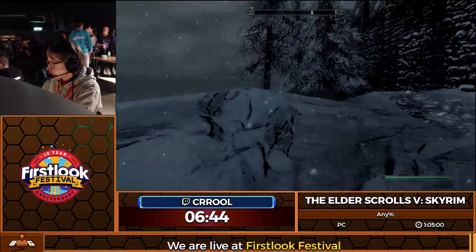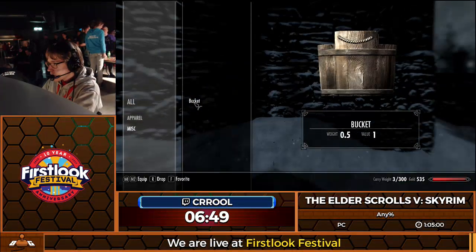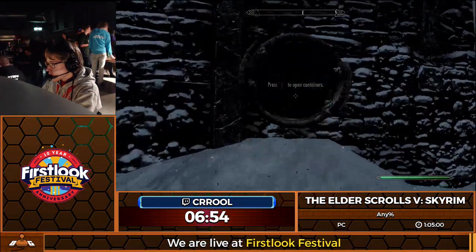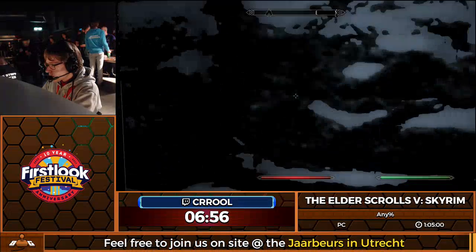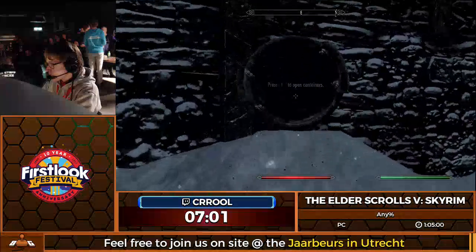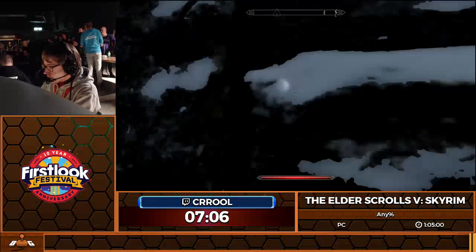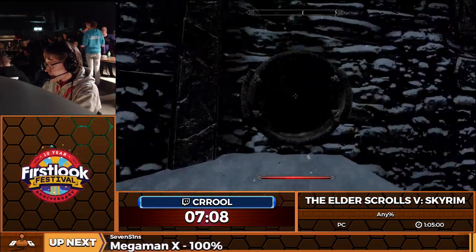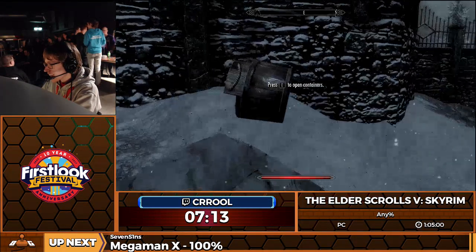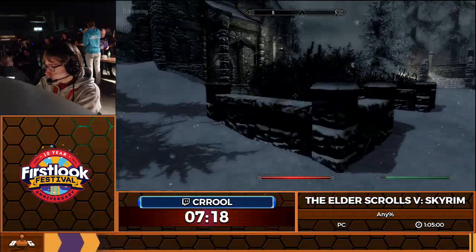I'm going to get out of sprint glitch here by just sprinting for a little bit, get myself into position. I picked up a bucket earlier, which I'm going to drop here, pick it up, quicksave, quickload. That can happen sometimes. Okay, can I please get in? Game, this is not a hard trick. There we go — now we're in the embassy. Back into sprint glitch. Got it, first try.